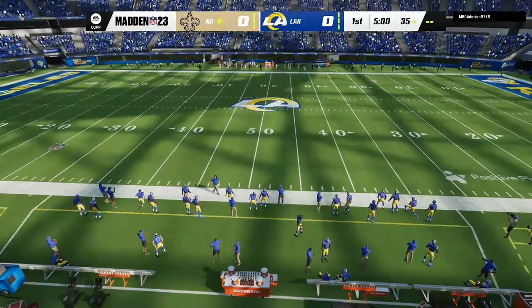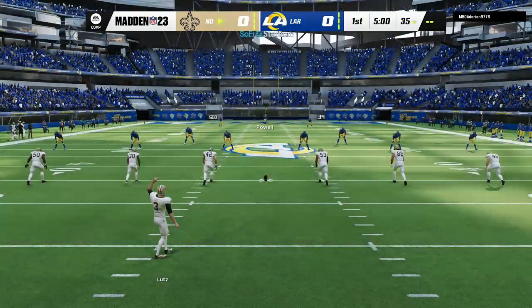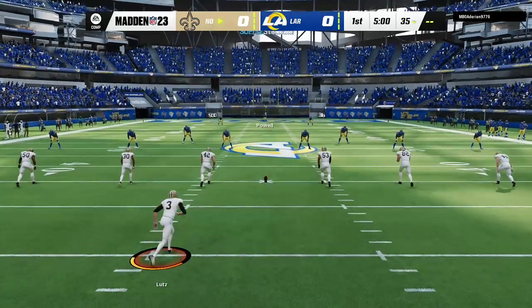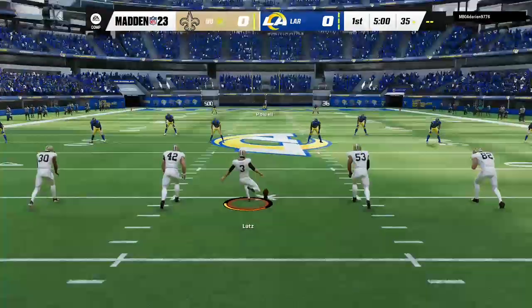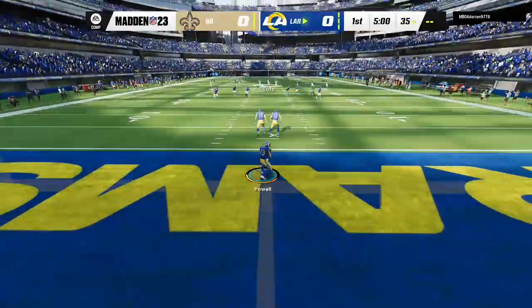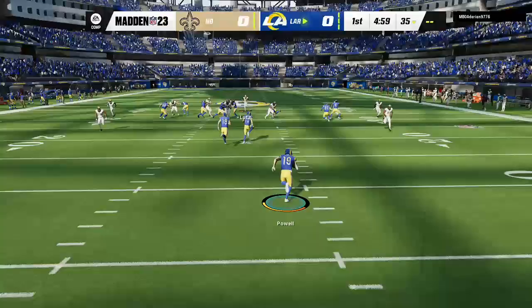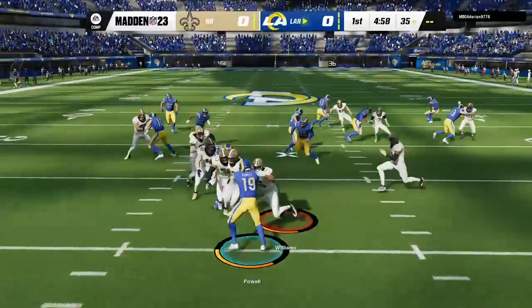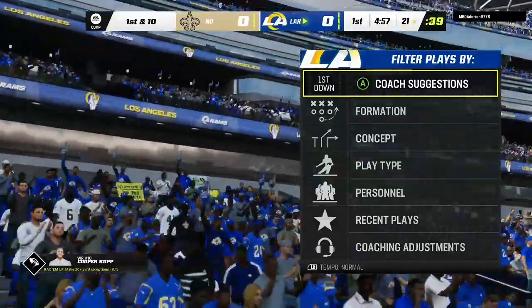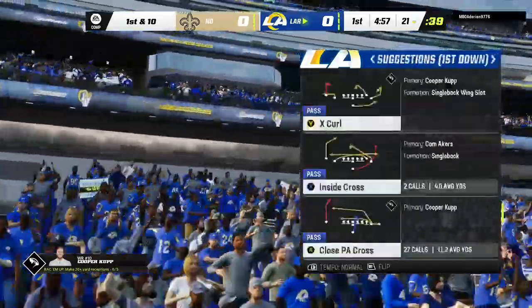The NFC matchup on tap between the New Orleans Saints and the Los Angeles Rams. We are underway from SoFi Stadium. From the end zone, here comes Brandon Powell — tackled at the 21-yard line, so a net negative there of four yards.